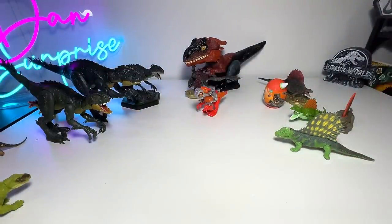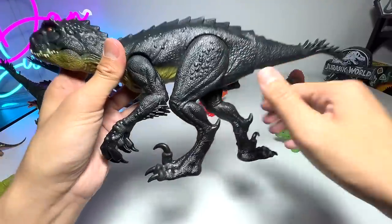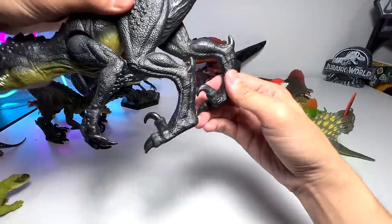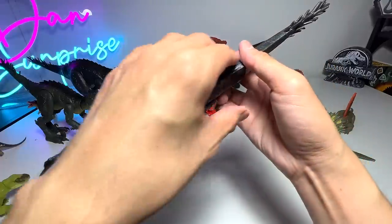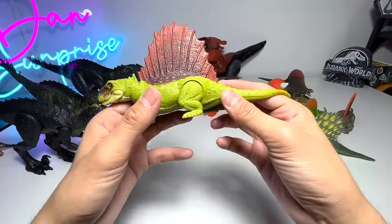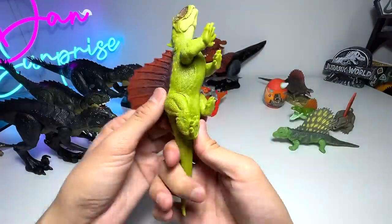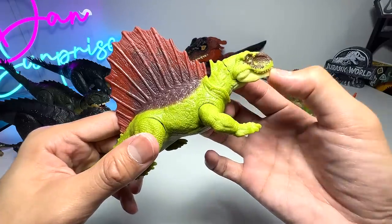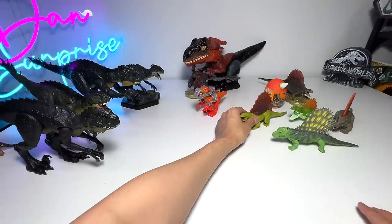Let's move on to another Scorpius Rex. I think this is all we have - the 12-inch basic figure. Why are the legs pointing in a very weird way? This figure is very flat and slim. There's also another Dimetrodon here - this is from the Ferocious Pack, I think. I don't even remember the exact pack name.